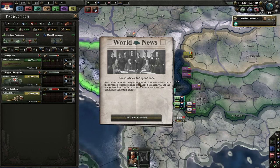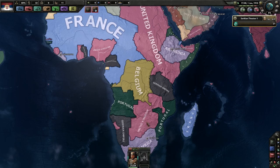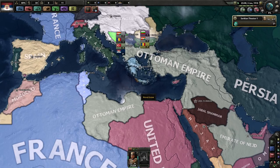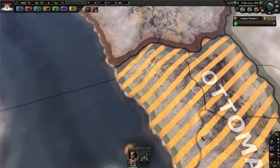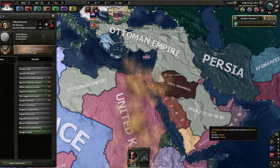An event: South Africa became independent on May 31st, 1910, with the unification of the Cape, Natal, Transvaal, and Orange Free State colonies into the Union of South Africa. There it is on the map — are they a satellite state? They're ruled by this man. It makes the United Kingdom kind of landlocked in Africa. There's also a border conflict in another state, and the Entente has some puppets.